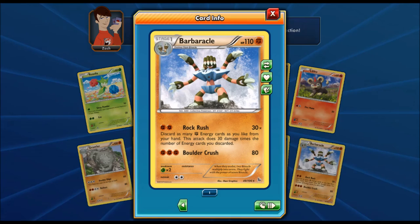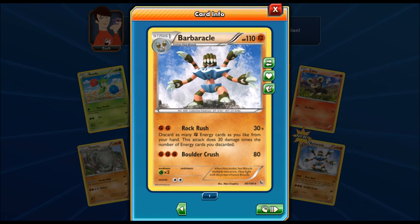Barbaracle is the final evolution of Binacle, so it's not bad. It has Rock Rush and Boulder Crush — looks overall pretty awesome.